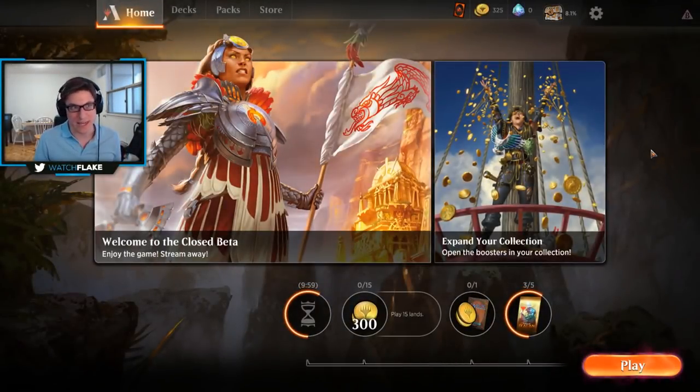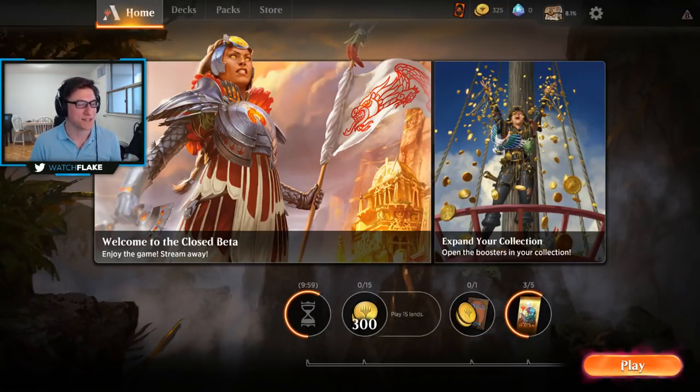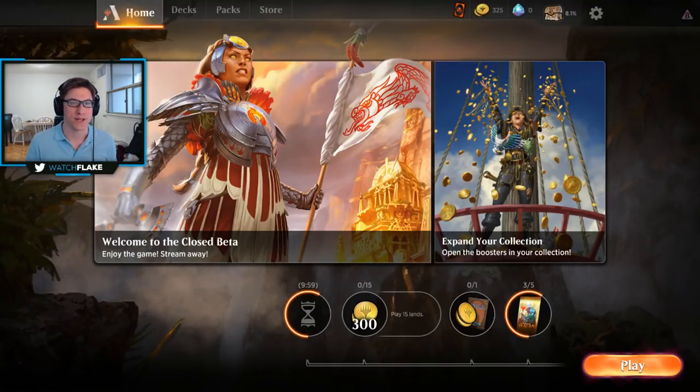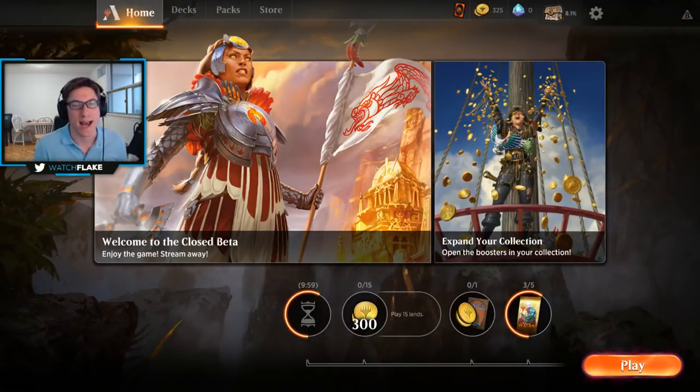We're going to do a minor introduction to the game, so if you haven't already played or seen Magic in its physical form, we're going to treat this tutorial as if you're coming in fresh. Magic has a long history coming from the 90s, it is a very complex game, but the basic win condition is simple. You're given 60-card decks — one for yourself, one for your opponent — and the way to win is to bring your opponent's deck total or life total down to zero. Both players start with 20 life.